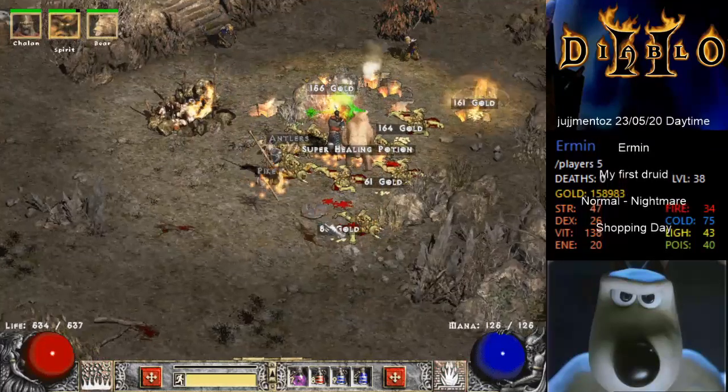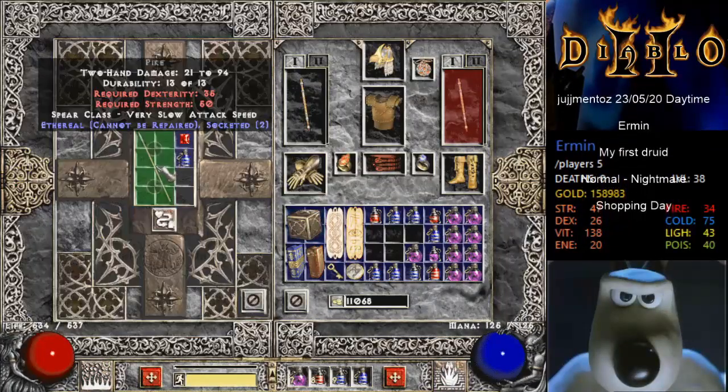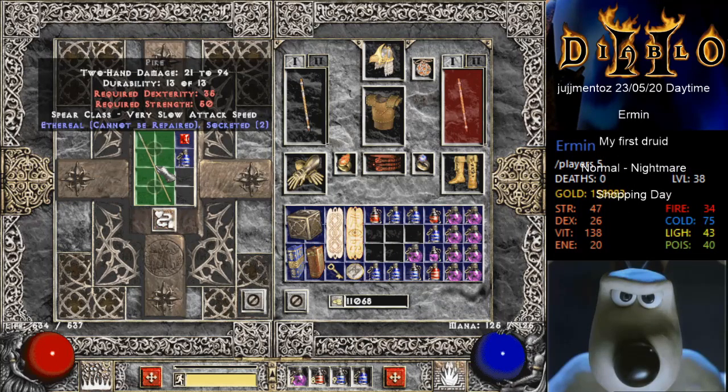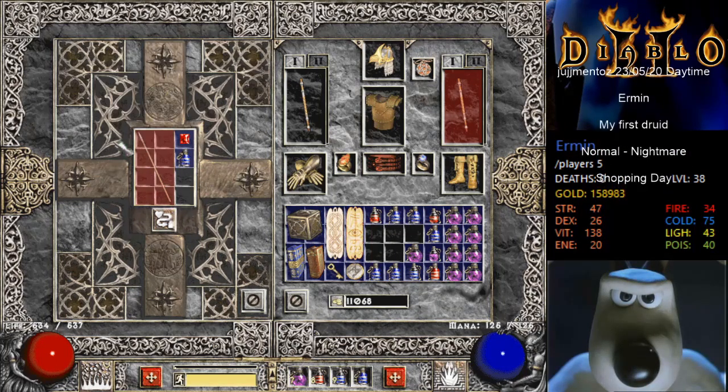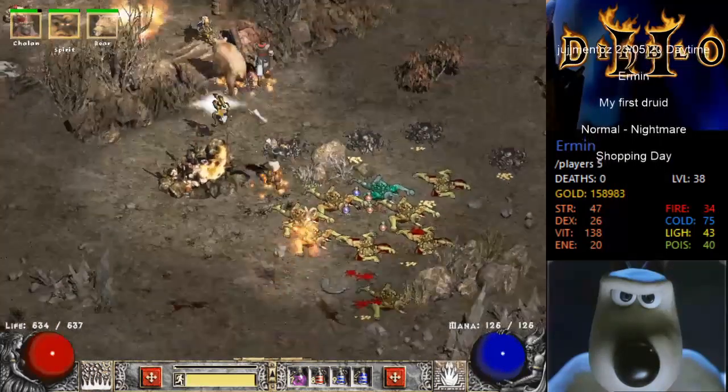We're going to get - there it is, there's the next level. Let's have a look at that pike. Ethereal pike - two-socket ethereal pike. There's our basis for Insight, people.